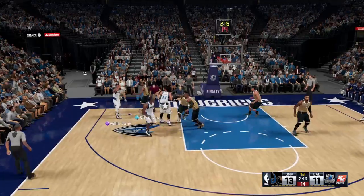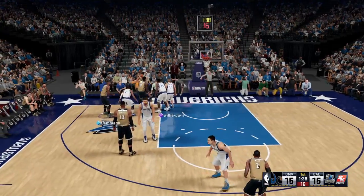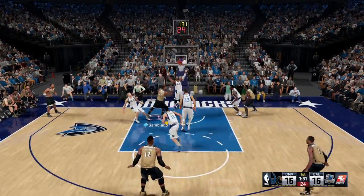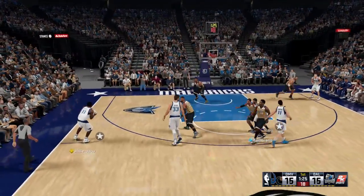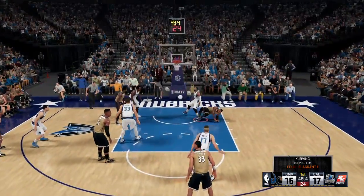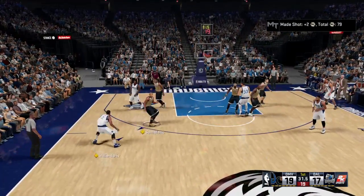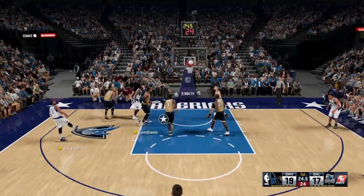DeLillard somehow ignores the tight D and gets the layup. He presents a defender with a serious challenge, always. Two free throws coming up as he misses that one — going to listen to a lot of contact there. Way to play in attack mode and get to the line. What a game for LeBron. He's already got nine points, and those active hands of his have led to a pair of steals. He can just change a game with his defense, and he's thrown off their rhythm completely the last several possessions.